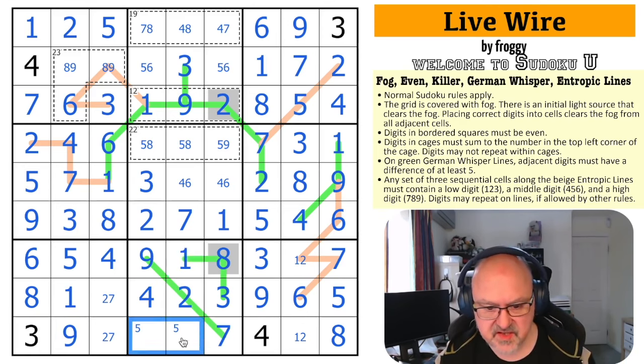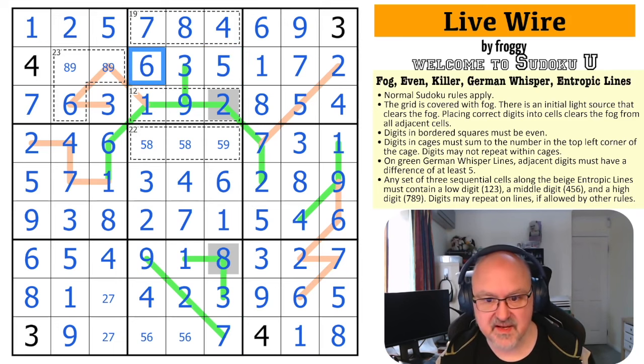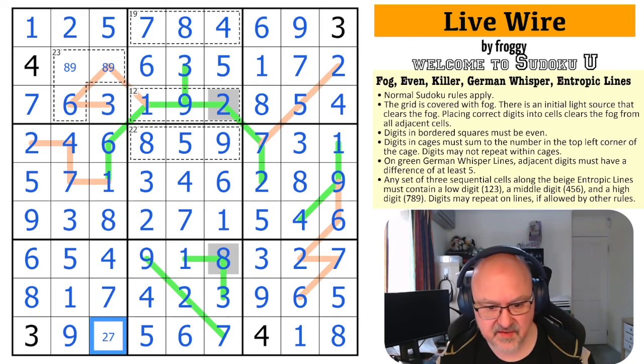The 1 makes this 2 and this 1. This pair works out to 5 and 6. The 7 here looks up making that 4, which makes that 8, which makes that 7. The 4 looks down making that 6 and that 4. The 6 looks up making that 5 and that 6. The 5 looks down making that 9. This 6 looks down making this 5 and this 6. The 5 looks up making this 8 and this 5. The 2 looks across making this 7 and this 2. The 9 looks up making that 8 and that 9.